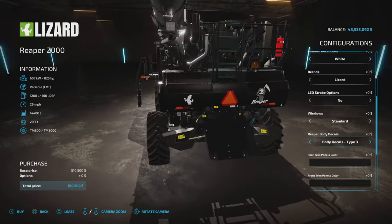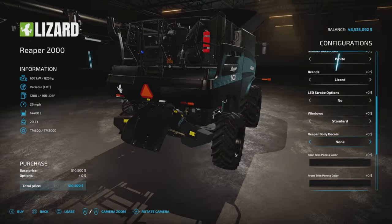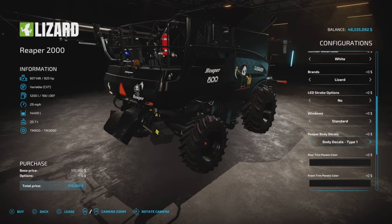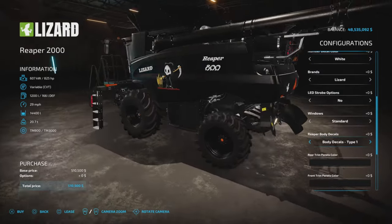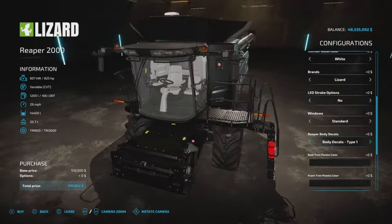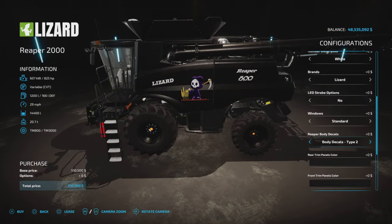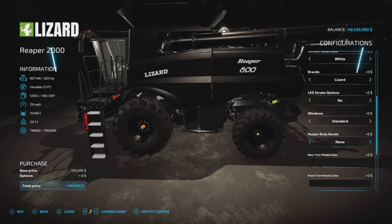These decals — the side decals — change that back. So we have none, and then Type 1, Type 2. We have that little Reaper decal on the back and on the sides. But no more Grim Reaper decal that we had before. That has been removed.